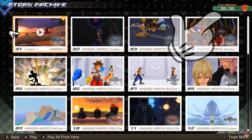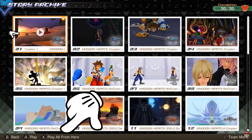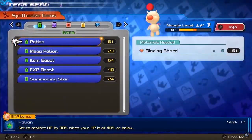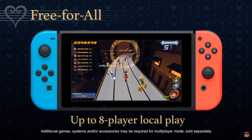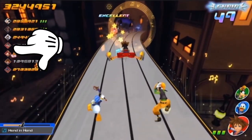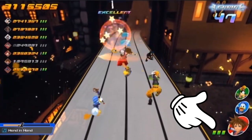It seems like you'll be able to choose which characters appear over the music player. There's also a story archive which will recap all the important story beats — it looks like there are only 36 cutscenes and you can choose a specific one or play all of them. There's also a team menu which is your synthesis item shop. We also learned there is a free-for-all exclusive option for the Switch that supports up to eight players locally.